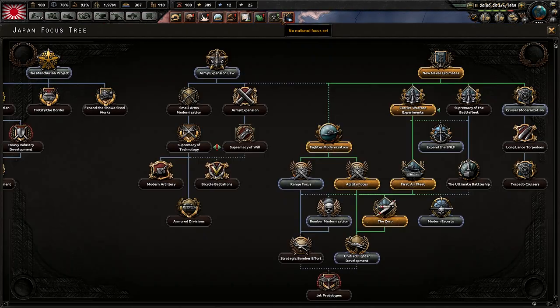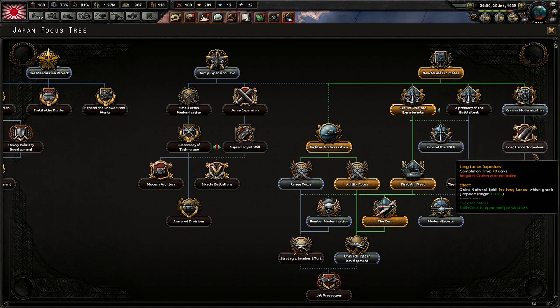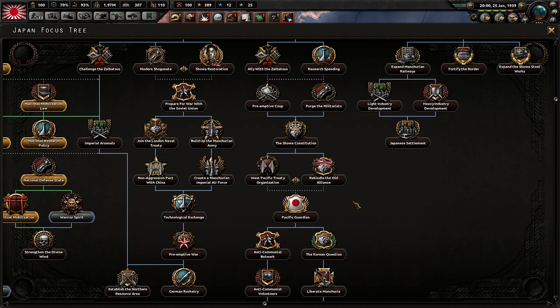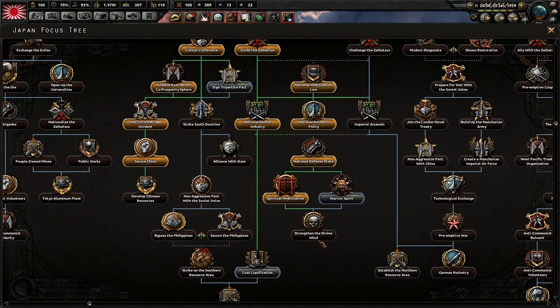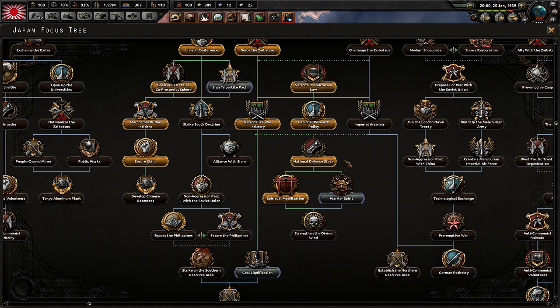After the war, start working on your navy focuses: Cruiser Modernization and Long Lance Torpedoes are very good in multiplayer for torpedo range. Later on, when you can research jets, get Okas — only four of them are needed to take out an aircraft carrier. Until you have 1944-era fighters they essentially can't be intercepted because their speed as rocket planes is so high there's almost nothing in the game that can stop them.